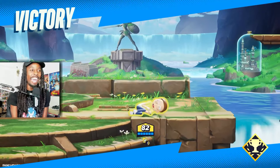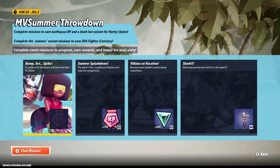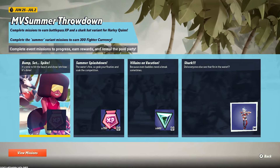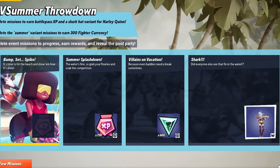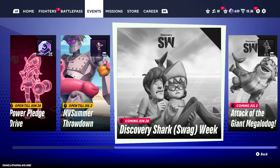First of all, let's talk about the new events — Summer Throwdown. I don't know if you guys noticed, but yes, there are missions in there to allow you to get this free Harley shark head skin, which I think is really clean. And apparently once we complete this mission, they're going to show us a complete picture that might reveal something, so we shall see.